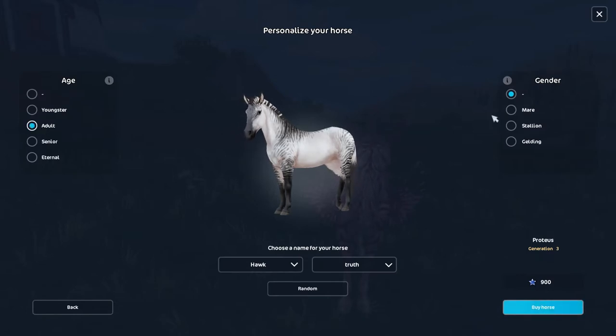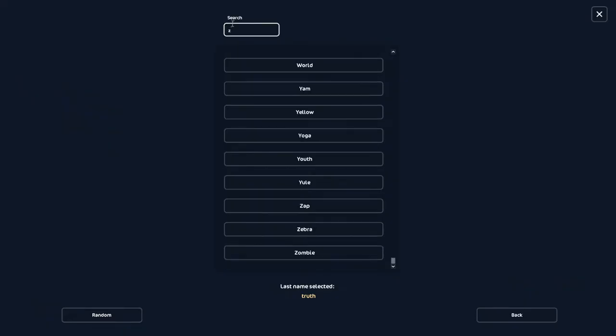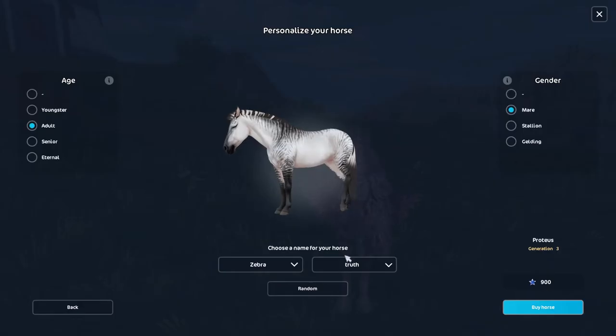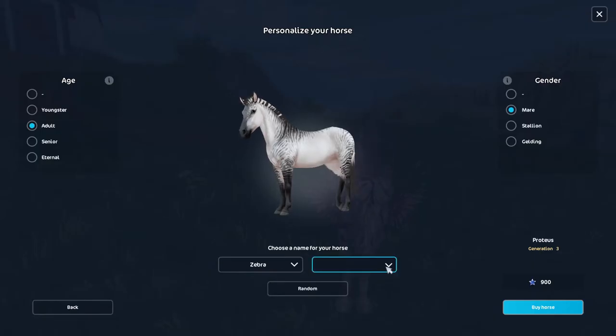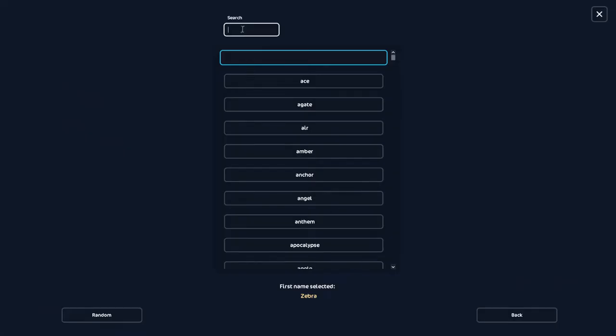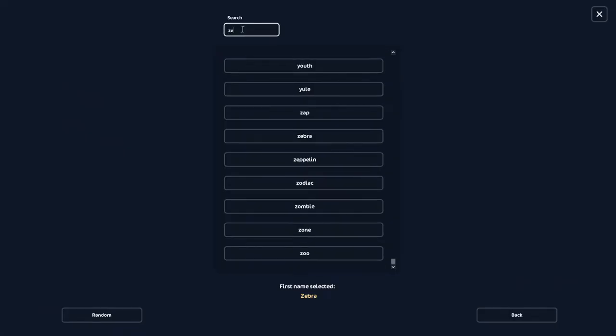So the age is adult, the mare. Now I've got to find 'zebra' in the name options. Do we have zebra? Yes! Oh my gosh, yes! This is so exciting. We could just name it like 'Zebra,' but if this one does have zebra in here too, I'm definitely going to want something else.